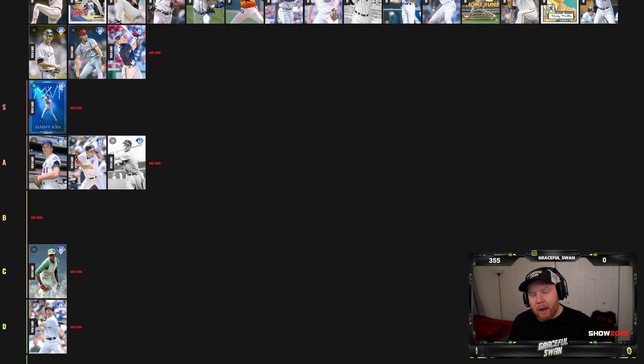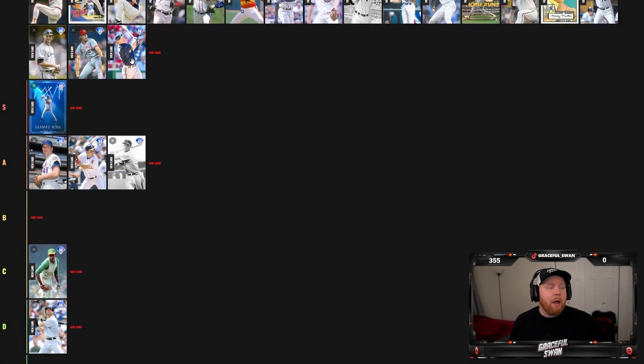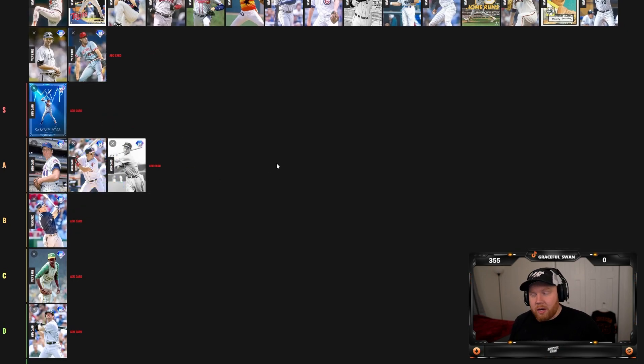Next we got Ryan Braun. As a Cubs fan, Ryan Braun hurts me, but it's cool to see him in the game. He's insane versus left — definitely a left-handed pinch-hit killer. He can play a little defense at first, third, and corner outfield. Decent speed. I think Braun is a B card — the definition of a bench bat. I would put him on my bench even though I don't like him.